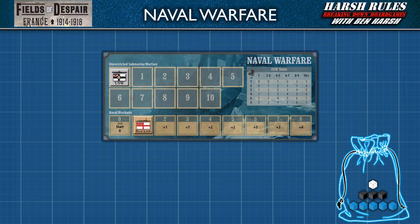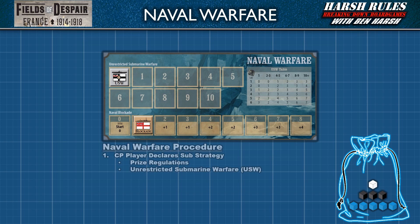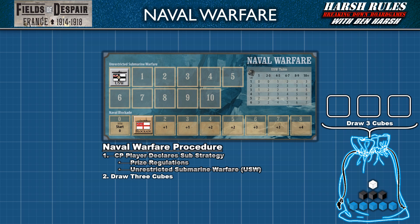Now let's walk through the steps to conduct naval warfare. In the first step, the Central Powers player declares their submarine strategy. They may declare prize regulations or unrestricted submarine warfare. With prize regulations, German U-boats allowed crews to safely leave their merchant vessels before they were sunk. With unrestricted submarine warfare, U-boats sunk merchant shipping without warning — a tactic that didn't go over well with neutral powers like the United States. Once the Central Powers player decides their submarine tactic, they draw 3 cubes from the blue draw bag.